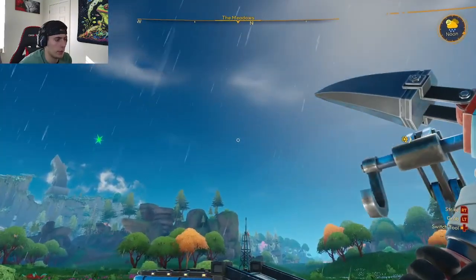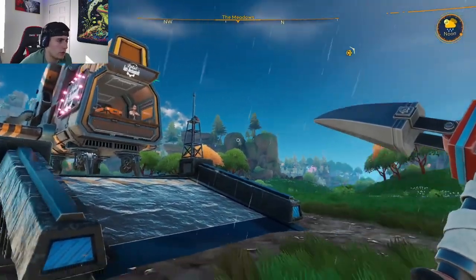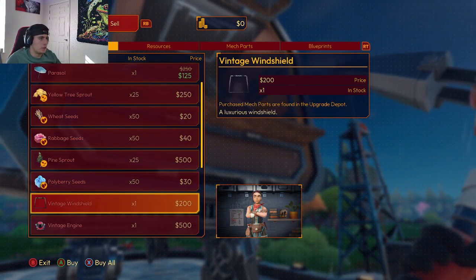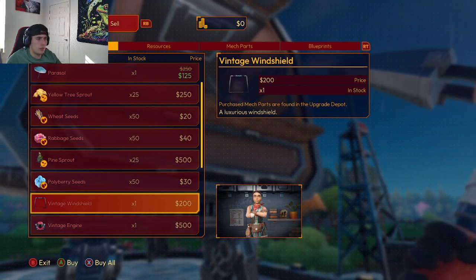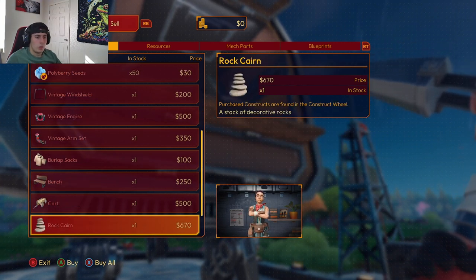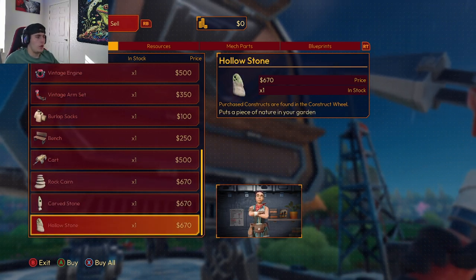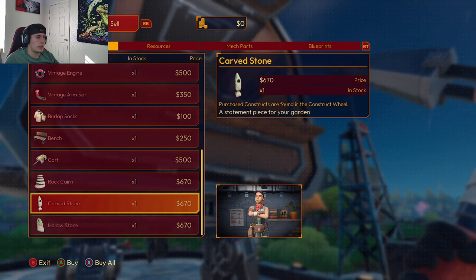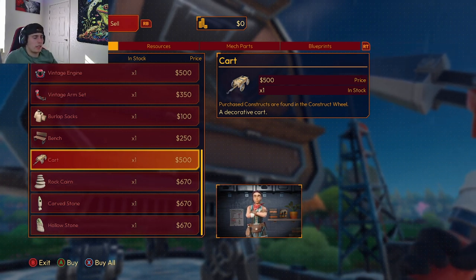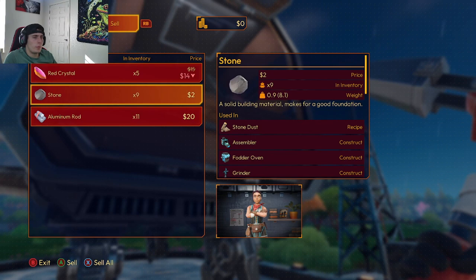And here is the merchant! The merchant has arrived. Let's see what the merchant has in store - looks like we can buy quite a few things: a sunblock visor, vintage windshield, mech parts found in the upgrade depot, a luxurious windshield, vintage engine. There's also a cart - though it's just decorative. It looks like the vintage arm sets and resources: stone, aluminum, red crystal, polyberry seeds, mech part blueprints.